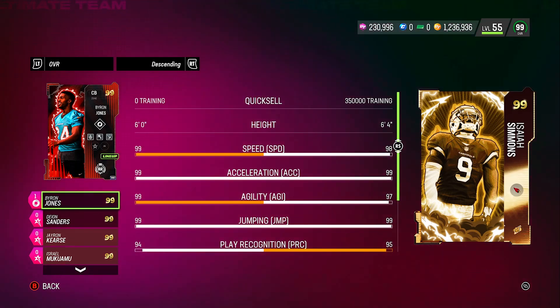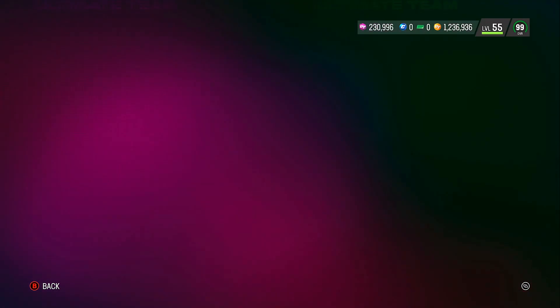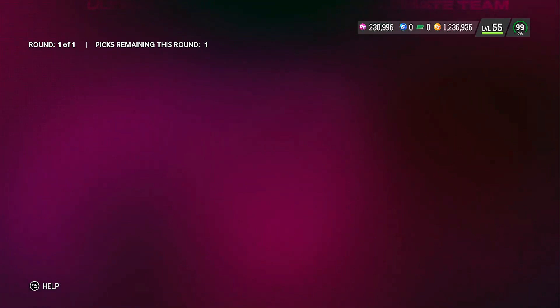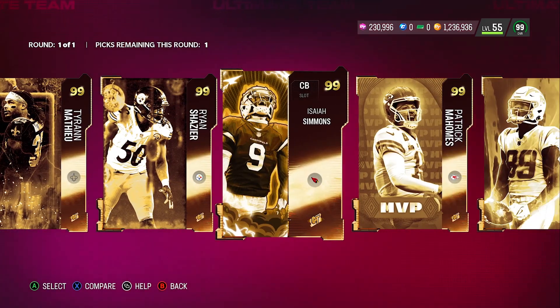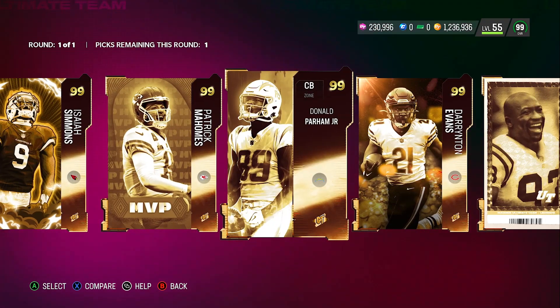Isaiah Simmons — 98, 99, 97, 98, 99 across the board — and he's a 6'4" cornerback or safety. Actually a pretty decent card.